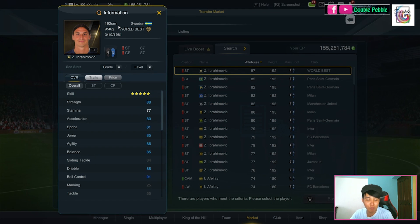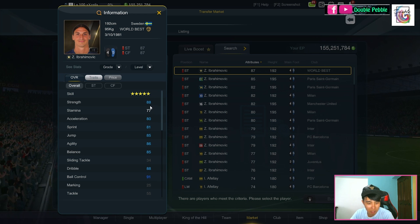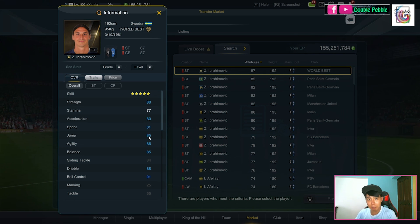Let's begin by looking at his stats. Unfortunately this version of Ibra is only 192 instead of 195 — I would have loved the 195 version, but that is what it is. First thing you see is his crazy strength at 88. Stamina is a tad low at 77. He's not famous for his pace so he's at 80, which is quite slow by today's standards. His jump is decent at 85, which is pretty good for a big man.